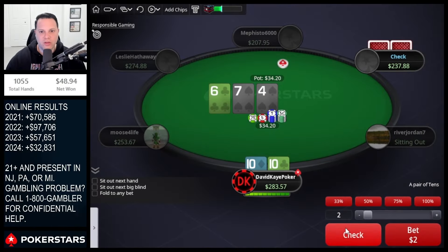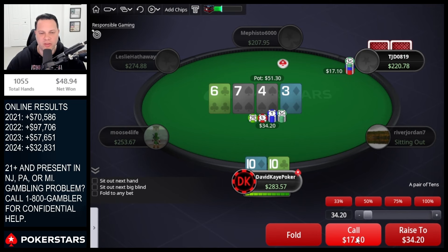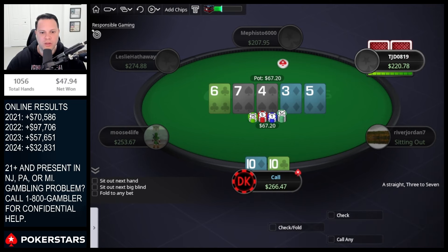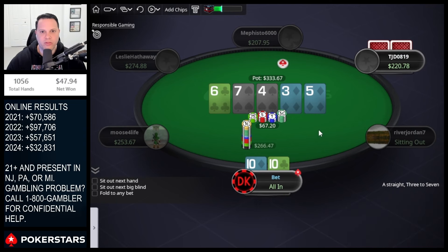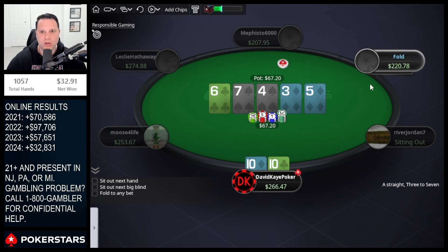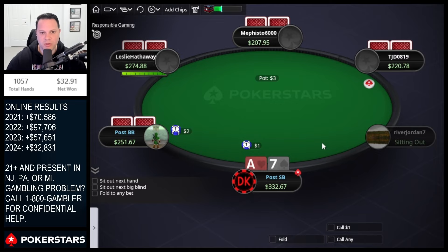Small one opens, we three-bet tens, get called. Seven-six-four — go for a check. Three on the turn, snap bet half, we call. A straight comes on the board. Once they check, they very rarely have the eight. We don't have a ton here either, but people aren't gonna call this much just for a chop. We jam, pick up the whole pot. We get him off a chop.